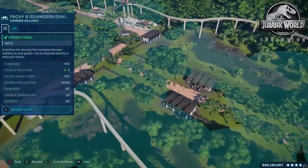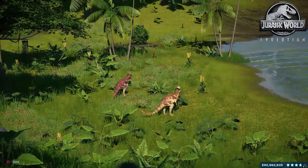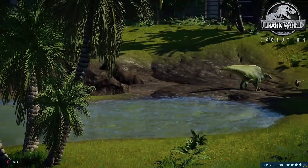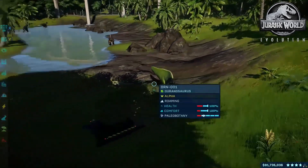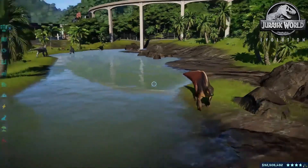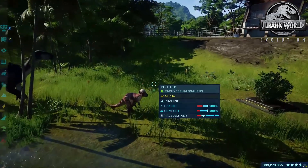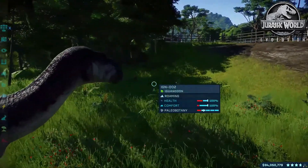Over here we have a Pachycephalosaurid habitat. We have our Pachycephalosaurus, probably some Stygimoloch — yep, Stygimoloch and Dracorex, some Iguanodons — one of my favorite dinosaurs — Iguanodon. Oh we have our Ouranosaurus and there's a Dracorex. This one in particular looks like an overgrown tadpole, but it's a beautiful dinosaur absolutely. The Iguanodons are awesome — I guess it's like Aladar from that Disney movie Dinosaur. That's a great movie by the way, definitely check it out.